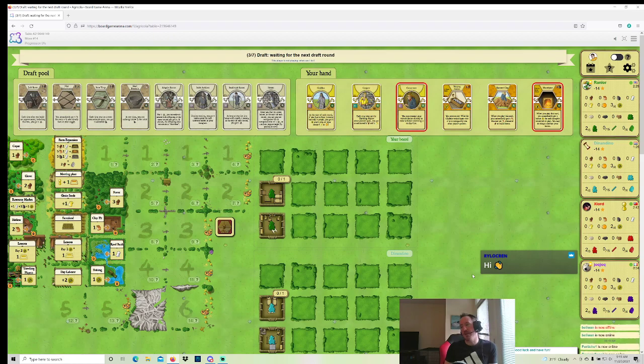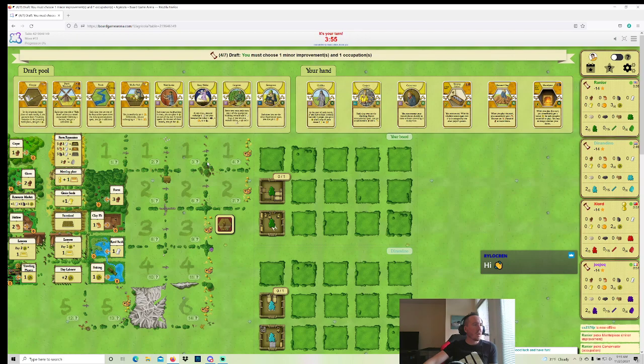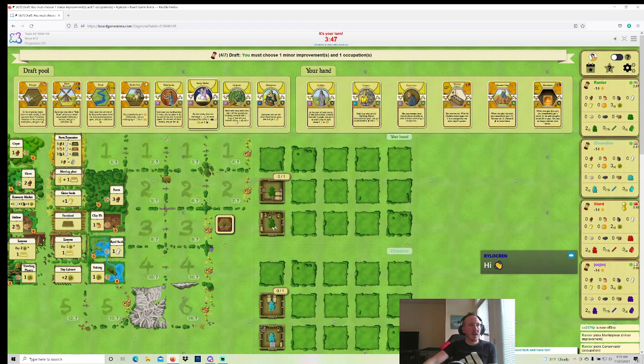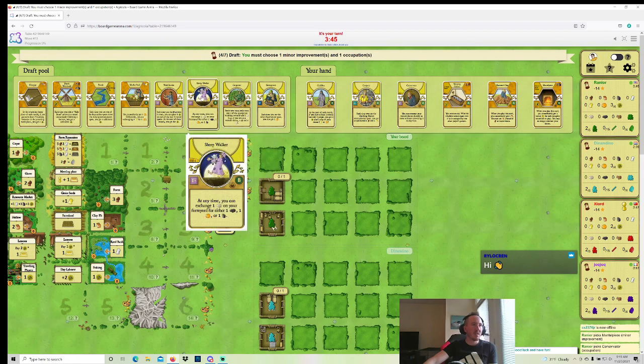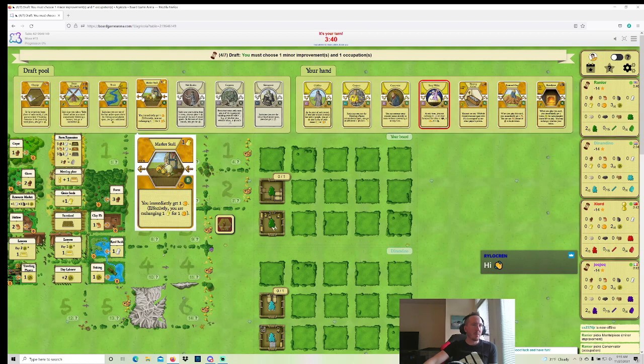I don't even fully remember the other packs either at this point, because it's just been a little slow and I've been doing streaming stuff. Here's some cards. Mostly just Sheepwalker excited me, but I don't really know if I'm going to be able to use Sheepwalker this game — the rest of this is not very good. Carpenter is possibly playable with Childless, but I'll take Sheepwalker, and then the rest of these are pretty bad.